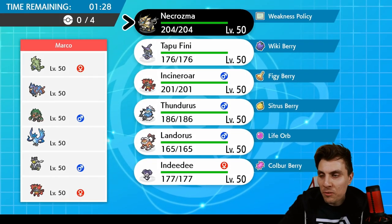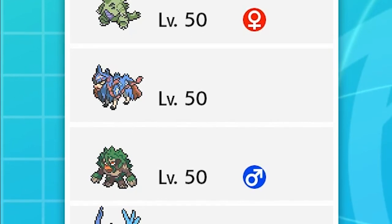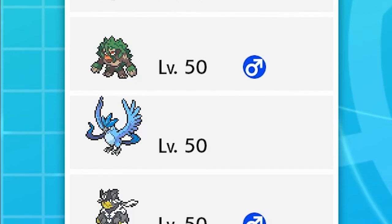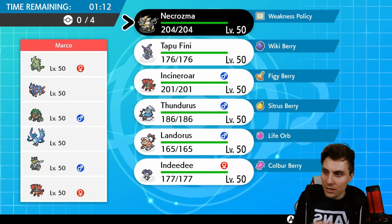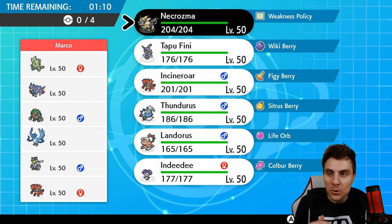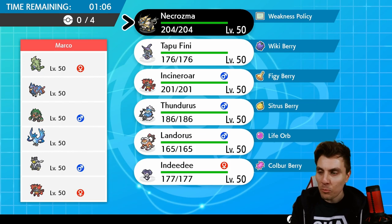First up today, we've got Marco playing a team of Tyranitar, Zacian, Rillaboom, Articuno — the Kanto form — Urshifu, and Incineroar. This is going to be an interesting team. I'm not really sure what to make of the Articuno here, but obviously great to see a Gen 1 Pokémon.